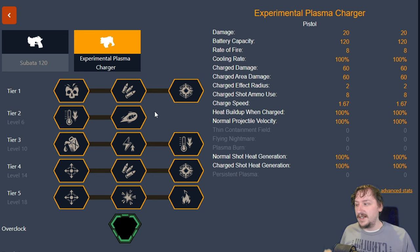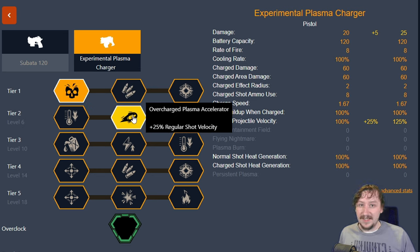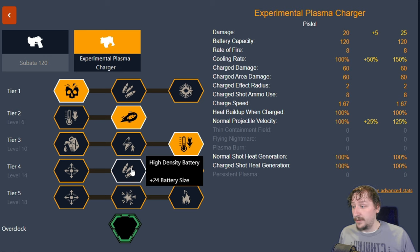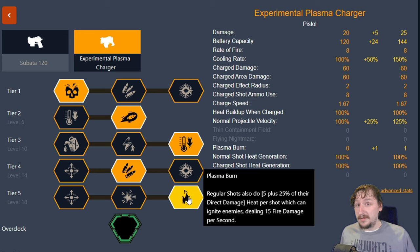The last build is a more direct shot damage build. With this one I usually take the increased shot damage in tier one for a nice increase of five damage. I go with the faster velocity in tier two, which just makes it easier to hit those shots. In tier three honestly all of these are fine — if you're concerned about the gun overheating take the radiator, otherwise either of the other two are fine. Tier four I usually go with extra ammo. Then tier five I go with plasma burn so I can light things on fire. This build can be pretty good with plasma burn if combined with the sludge pump, because the sludge is flammable.